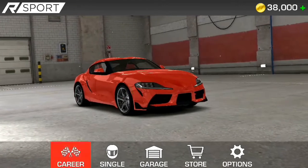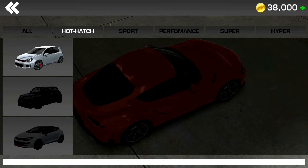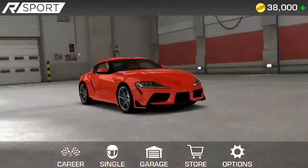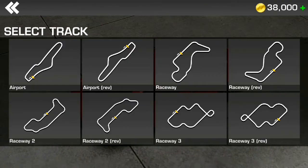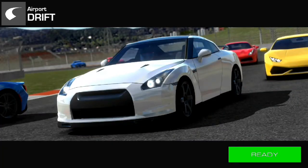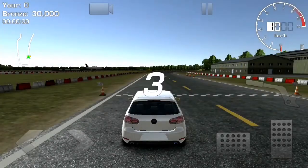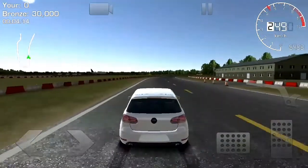Back in the garage — there's career mode, single mode, and what seems to be an arcade mode as well. Here are all the different cars. In single mode there's race and drift options — let's try out the drift, that should be interesting. We go into the drift mode: three, two, one, and we're off.